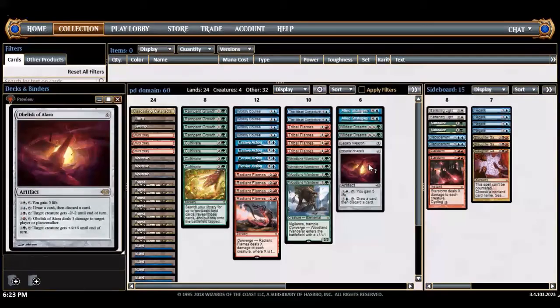Obelisk of Alara is kind of like my planeswalker — it does a little bit of everything, gains life, buffs creatures, or finishes the game. I've also dabbled with Feral Incarnation, a five-five that becomes a ten-ten drawing three cards. Every time I play the obelisk my opponent concedes before I get to activate it, so I think it's fine.